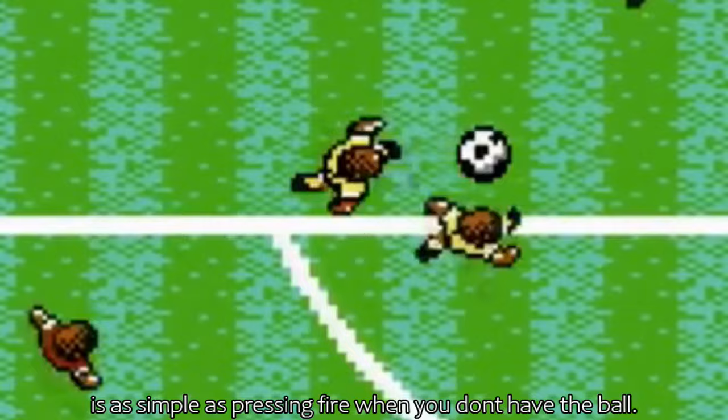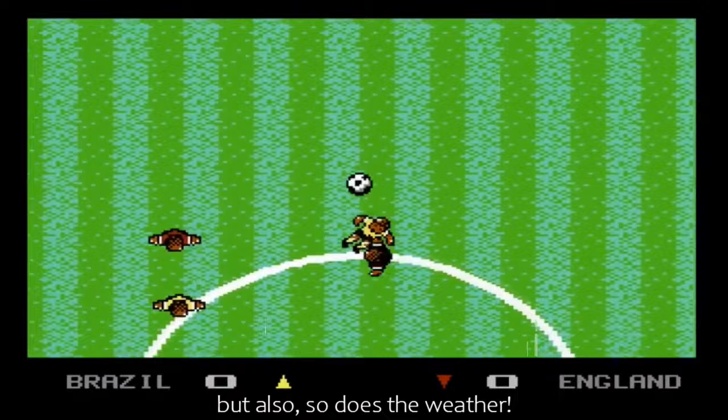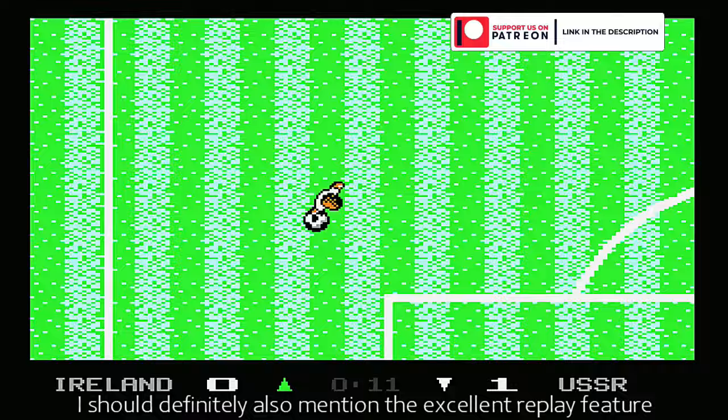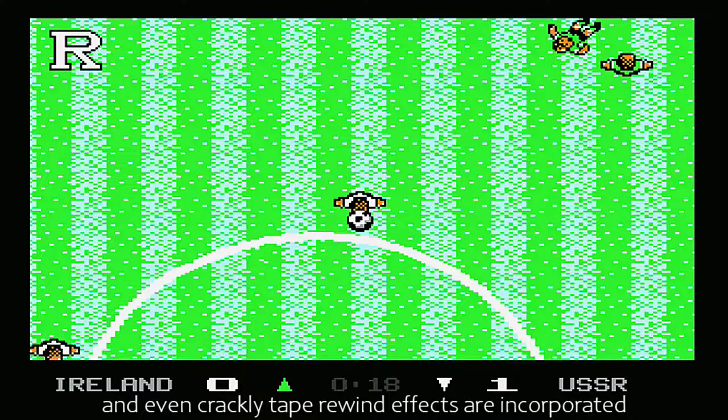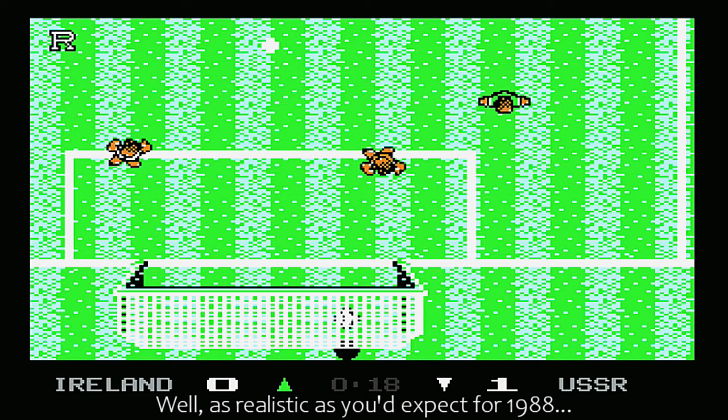The usual other footballing features are there — gaining possession from your opposition by slide tackling is as simple as pressing fire when you don't have the ball. Corners, throw-ins, and goal kicks all feature too, but also so does the weather. I should definitely also mention the excellent replay feature, which was also added to the Sensible Soccer games and proved to be pretty effective. When you score a goal, the last few seconds of play leading up to the goal are replayed in slow motion, and even correctly taped rewind effects are incorporated to make the whole thing look realistic — well, as realistic as you'd expect for 1988.